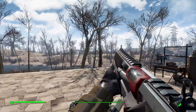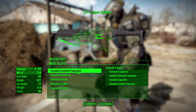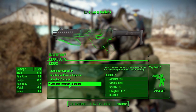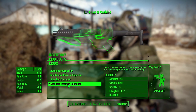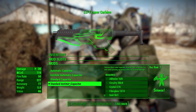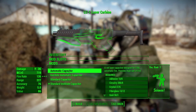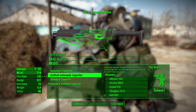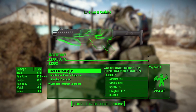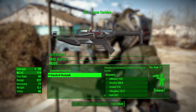Looking at the standard version's modifications, in the first category — capacitors — we have four options. There's a standard capacitor or an institute standard capacitor; the Institute one has slightly less damage but more armor penetration. The same applies to the automatic versions: the standard automatic has higher damage whereas the Institute one offers more armor penetration. The Institute beam is blue while the normal beams are the typical red.